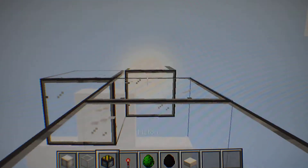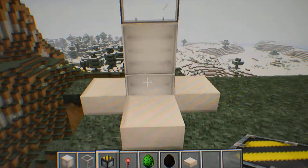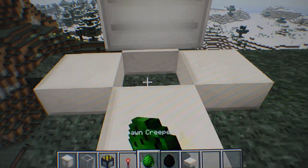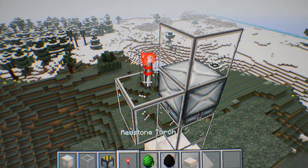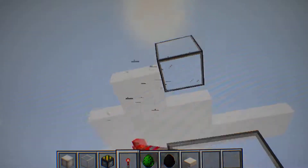Then you break this and put a piston in its place, like that. You then break the bottom one. You then spawn whatever you want to be in there, right there. And then you put your redstone torch right there, and it'll press down on it. And you can get rid of all this now.